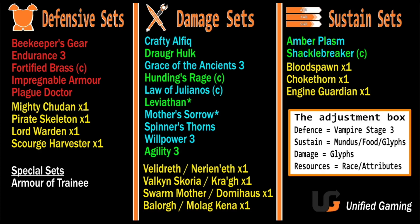For Magicka Warden, build it like a Sorcerer — high Max Magicka is a really good approach. If you're a DK, build similar to Templar. And if you're a Necromancer, just make it a crafter and don't do PvP — that's pretty much what I'd say there.